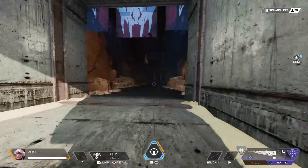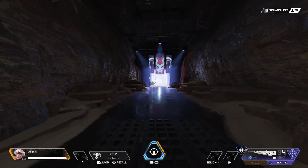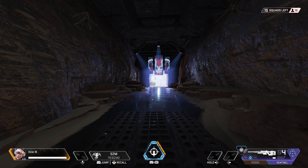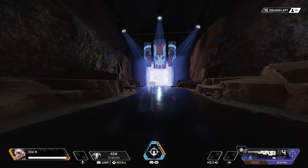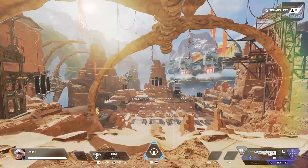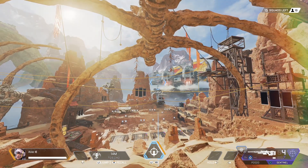It will start to follow you at 60 meters, so I'm going to show you that. We sent the bat out, now we're just going to run away from it, and as soon as we hit 60 meters it starts to get a little closer. If you're on a zip line or something like that it'll start following you to about 65 meters because of your speed, and then once you approach the bat it will stay pretty much stationary.